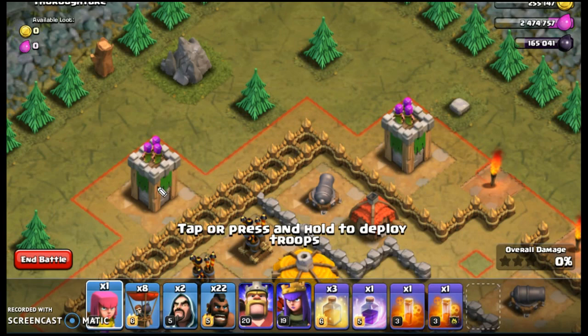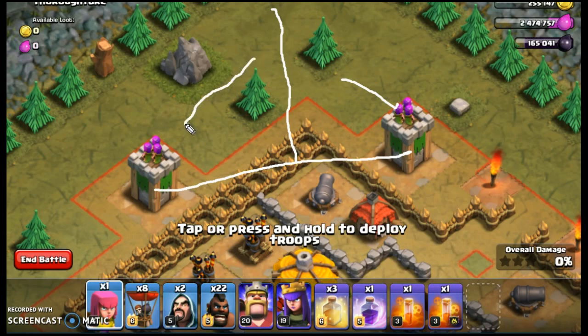In this case, you would draw a line between the archer towers because this cannon is set deep. Then you go midway along that line and you draw a line perpendicular. Anything on the right of that line will go towards this archer and anything on the left will go towards this archer.